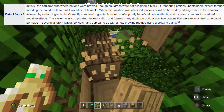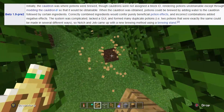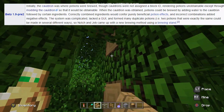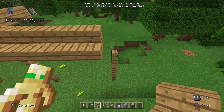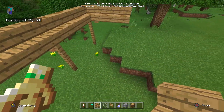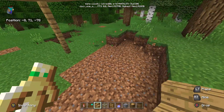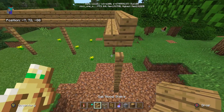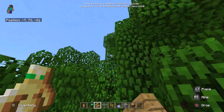The system was complicated, lacked a GUI, and formed many duplicate potions — meaning two potions that were exactly the same could be made in several different ways. So Notch and Jeb came up with a new brewing method using a brewing stand. The old system was like: you throw water in a cauldron, throw extra stuff in there, and it makes a potion. The big problem was you'd have no idea how to craft things — you wouldn't know if it was good or bad until you drank it. So they decided to come up with a system using a different item: the brewing stand.